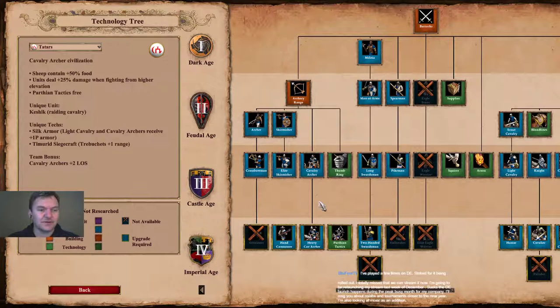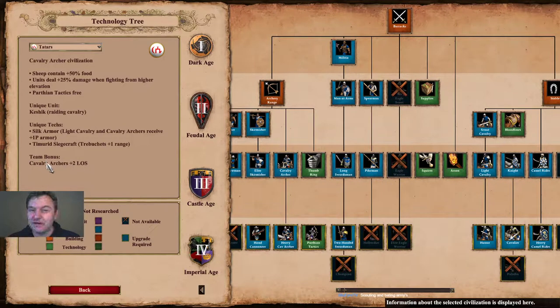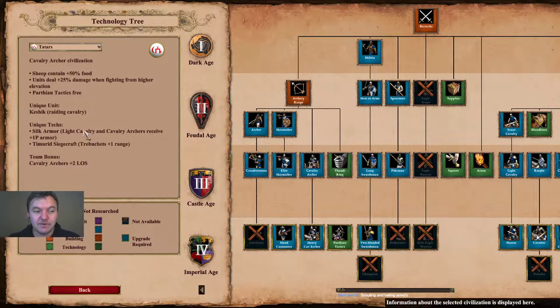The team bonus is that cavalry archers have plus two line of sight. This is one of the weaker team bonuses, but the other bonuses the civilization has are pretty strong. The normal civilization bonuses are strong, and the unique techs are situational but the civilization bonuses are solid overall.